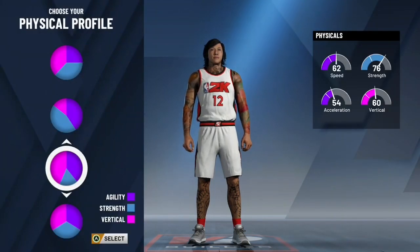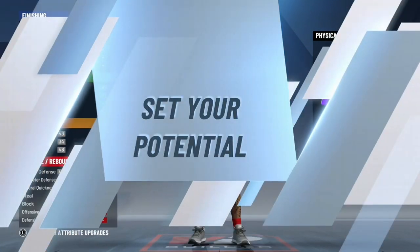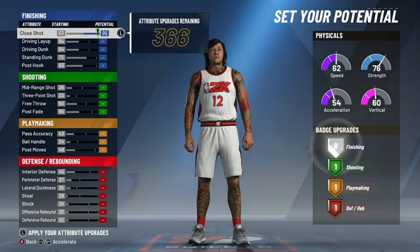For the skill breakdown, we want to give ourselves the all-blue pie chart, and for the physicals I went with the fourth one, which is the vertical and agility. We're gonna upgrade everything in our finishing category.